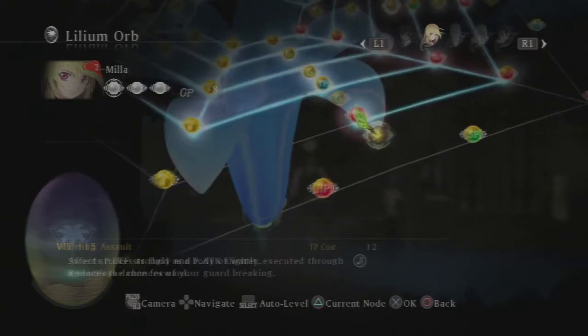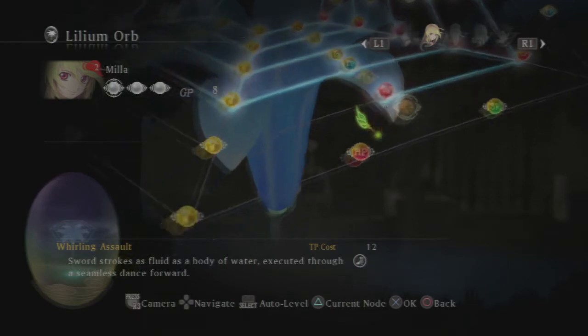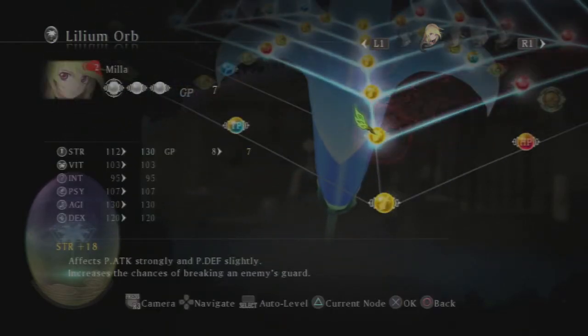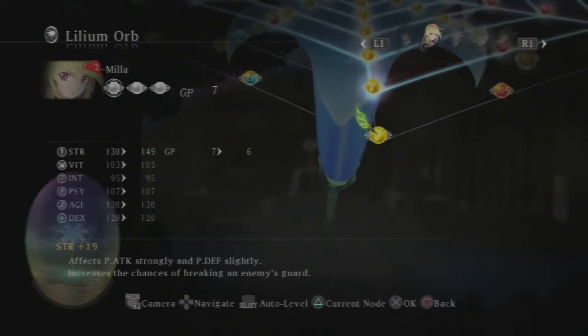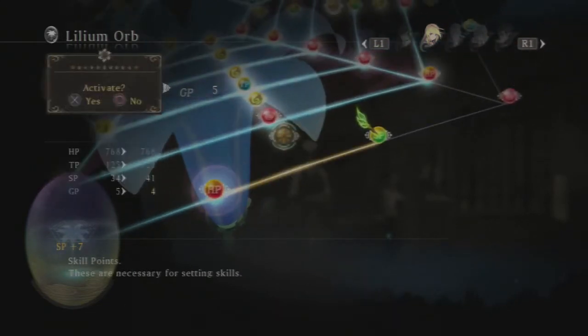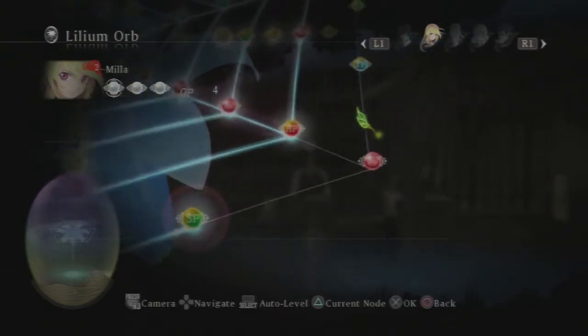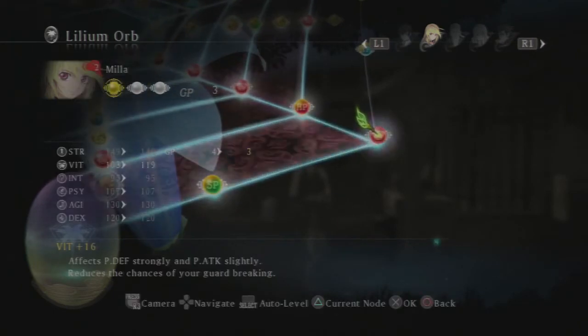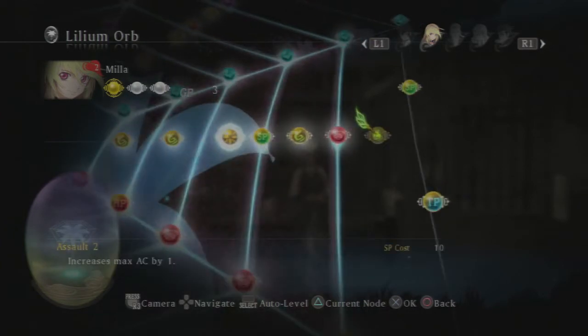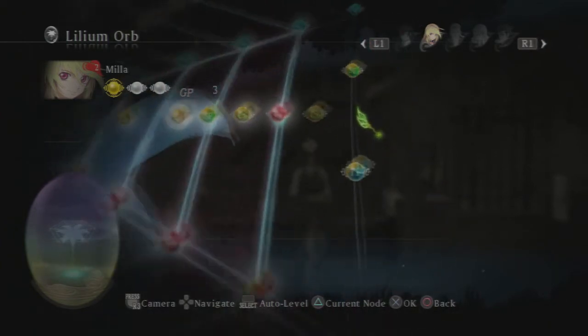Mila's got some points here. We need to get her Whirling Assault — 'sword strokes as fluid as a body of water, executed through a seamless dance forward.' Sounds pretty good. Immunity — they seem to have some of the same skills, which I'm pretty sure is not an accident. Got Whirling Assault, max AC by one. Not bad.